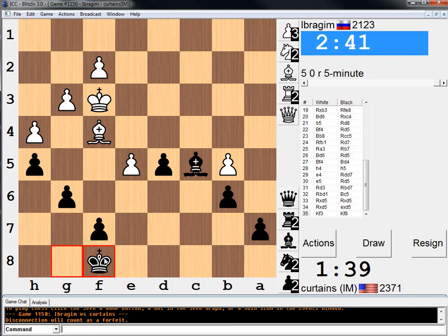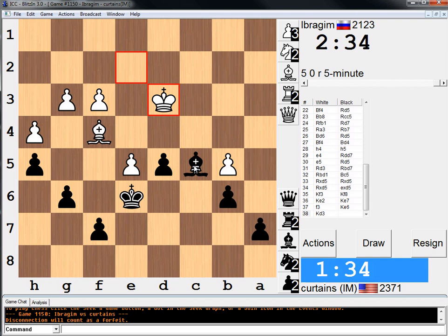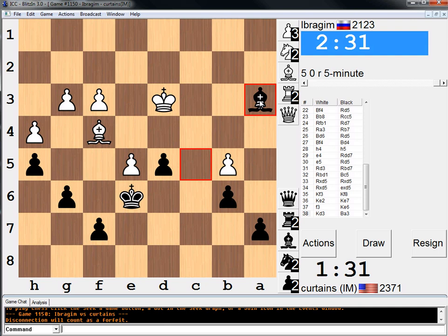I'm going to try to get my King to e6 — it's a nice square for the King. I think I'm going to win his pawn... no, stop. Bishop a3 — I'll just do this. It's a fast game. I'm trying to go Bishop b2 now. Maybe Bishop f2 is even better, like he'd be in some Zugzwang.